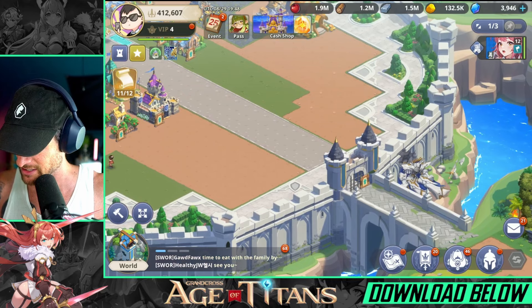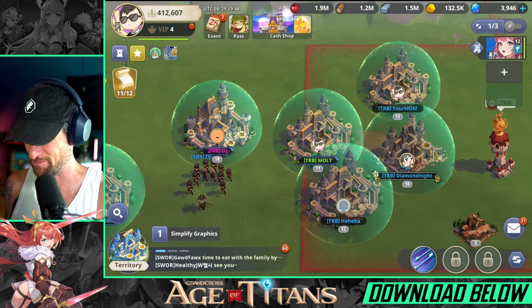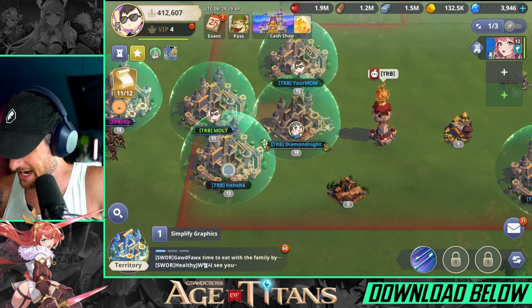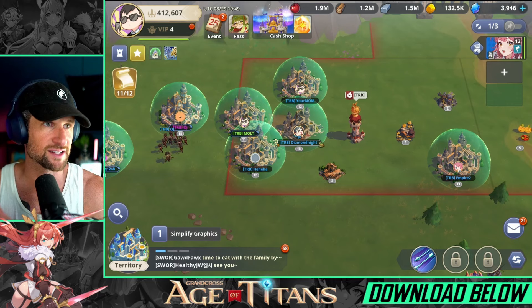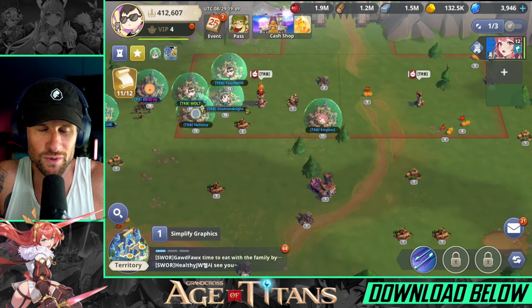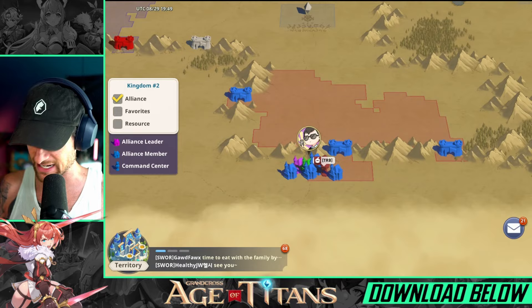The next thing I want to talk about is PvP with my clan. Being able to play this with friends on a Discord call is just a blast — you can work on it together, head over to the command center, grab gates, and do all that kind of stuff together. We can zoom out and see the gates we've taken, which is awesome. We've been able to control a little bit of the area.